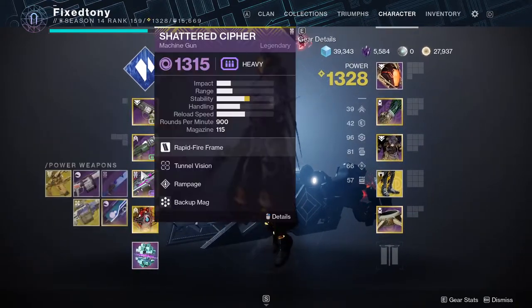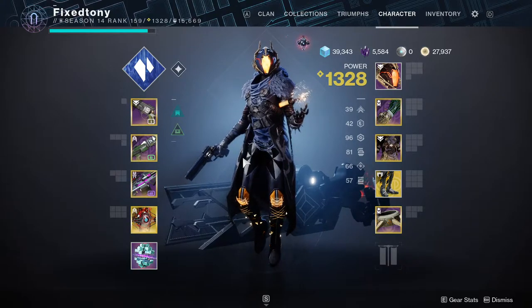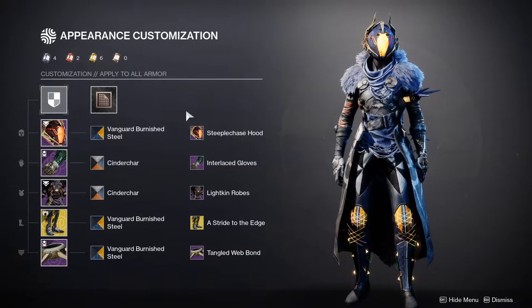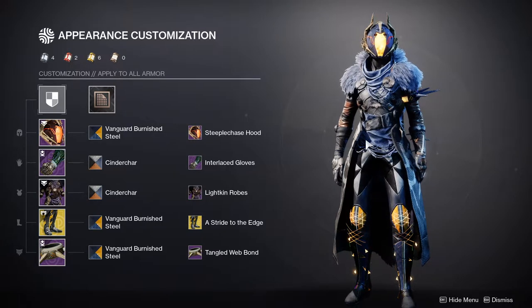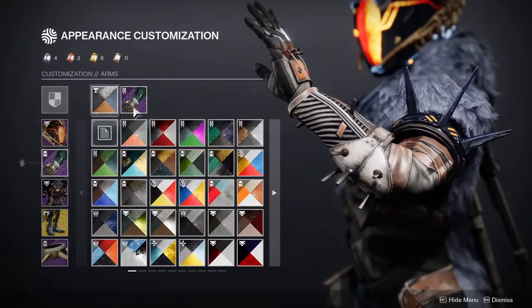As for weapons, my warlock doesn't really get much play so I'll usually use whatever weapons everyone else uses. That's pretty much it for the warlock. I already knew how she was gonna look. I think the chest piece is super dope, the helmet looks great with it — I just wish the bones changed color. Everything looks fire, maybe the arms are the only thing I could do without.